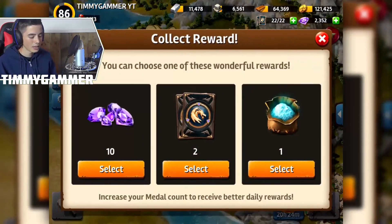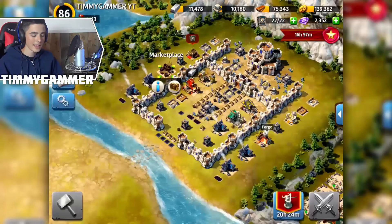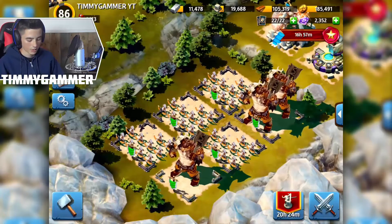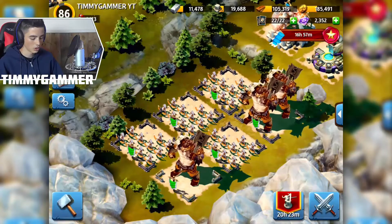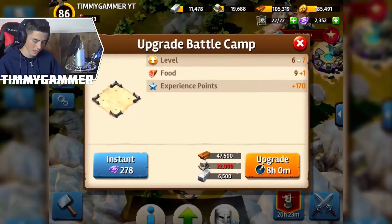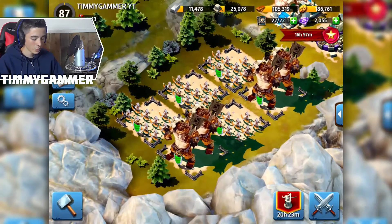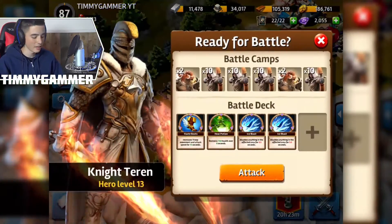I have 2352 gems, and this is gonna be helping us to gem our troops if we die. Our current combination that we will be using is a lot of archers — I think we have 40 archers and 3 trolls. With another troll that gives us 4 trolls and 40 archers.